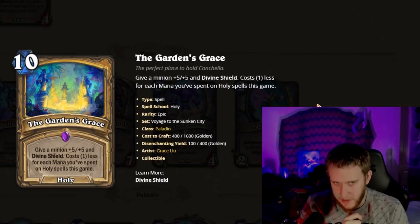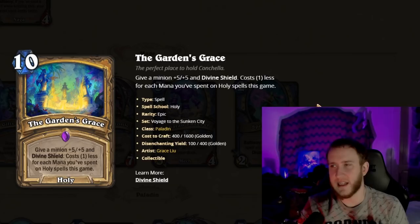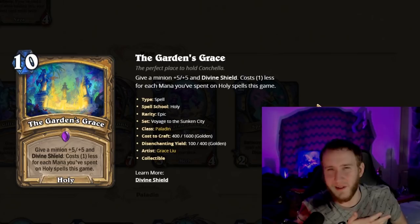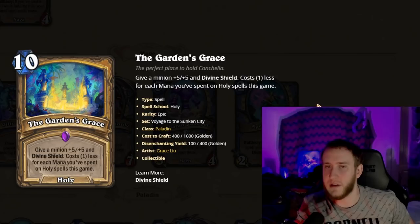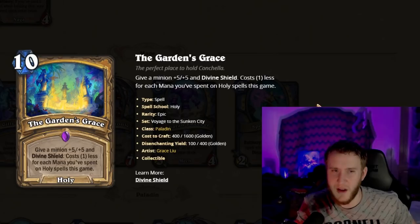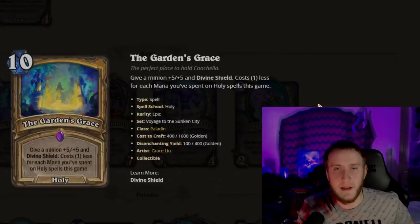Garden's Grace is a 10-mana Epic Holy spell — but not really 10 mana. Give a minion +5/+5 and Divine Shield. Costs one less for each mana you've spent on Holy spells this game. That's going to be hit or miss because you're not always going to have a lot of Holy spells; many are cheap like one-mana Secrets, two-mana spells, three-mana buffs. But if you have the setup, this card is just unfair — a zero-mana +5/+5 Divine Shield buff can swing and win games on the spot. Worth noting a +4/+4 Divine Shield buff was a six-mana card, so even with no synergy you're not overpaying by that much.